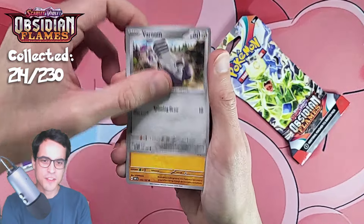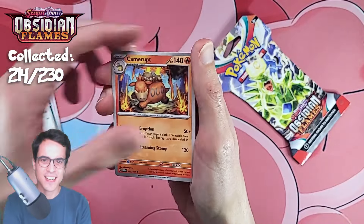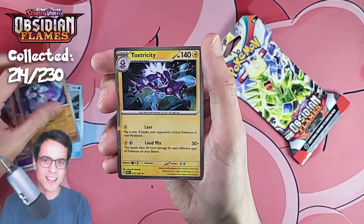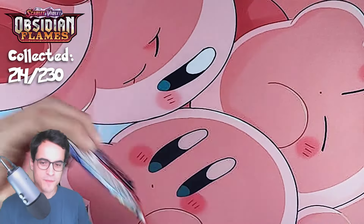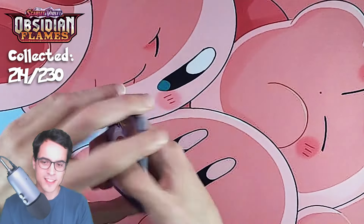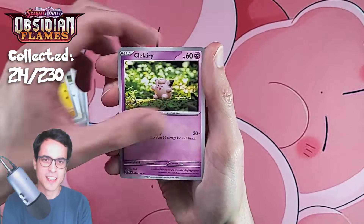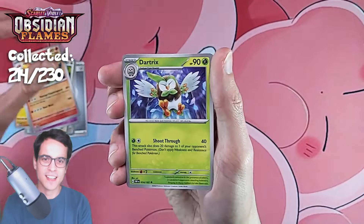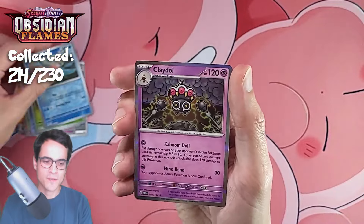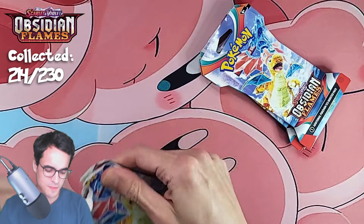Psychic energy, psychic energy, varum, larvitar, kleffa, inkay, kangaskhan, camerupt, and lapras. Litwick reverse, glimmet reverse, and a toxtricity. Still 15 cards we haven't gotten in Obsidian Flames. Poniard, lilipup, crawbrawler, clefairy, darmanitan, dartrix, frogadier reverse, surskit reverse, lapras, and a clay doll — of course it's a clay doll, just mocking me.